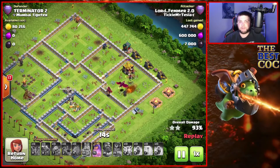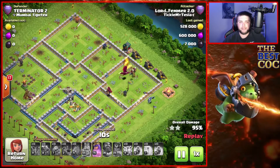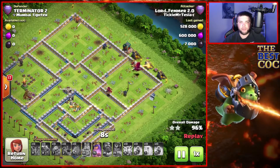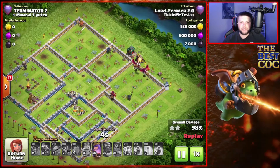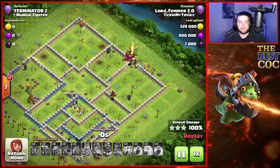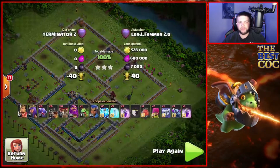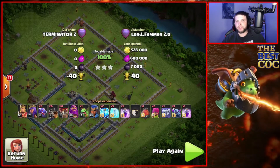We pretty much smashed this base — it was a minute 30 attack, still had my queen ability, and we have no pets because we're Town Hall 13. With Town Hall 13 troops I've got dragons one less level, dragon riders one less level, no pets, no max heroes — and we destroyed that base.